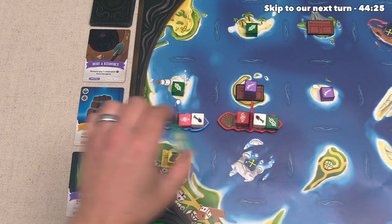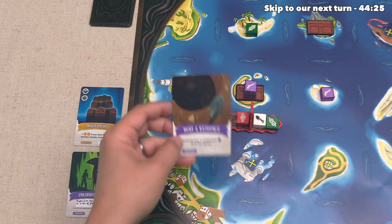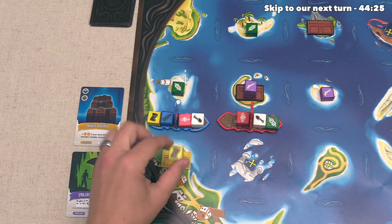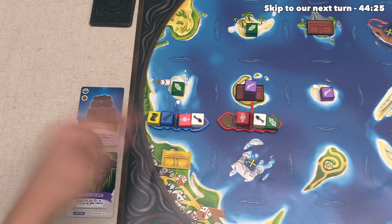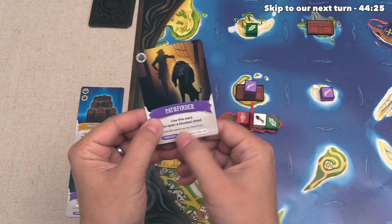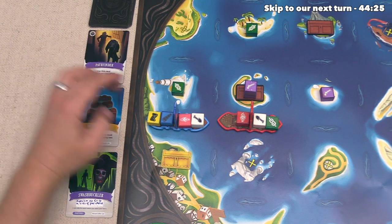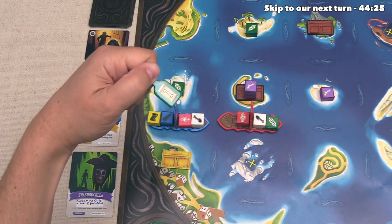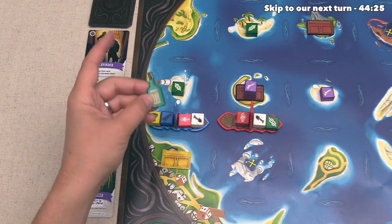They are not done with their turn just yet. They are now going to use another bottle, which shows an action on it, and they are going to use that action in order to take bury a resource. This lets them remove any one unblocked resource from the game, and they are going to immediately use this to bury this yellow map resource. That means this is removed from the game permanently, and this is no longer blocked. After that, a new card comes out, and this one is Pathfinder. This costs one resource of any type, and it says you can use this card to open a blocked chest, so that would let you actually open up something underneath. Now at this point, the blue player has spent their five actions plus one, but they are not done because they do have one more bottle.